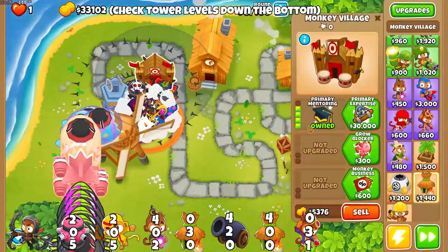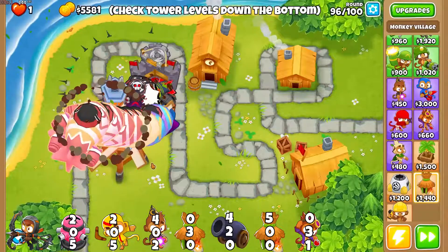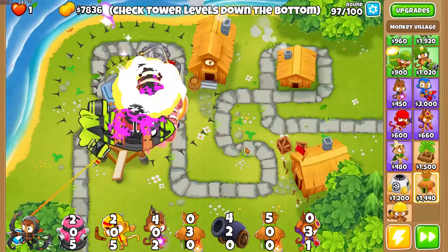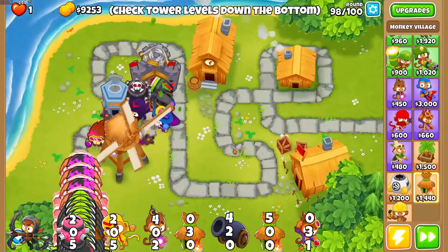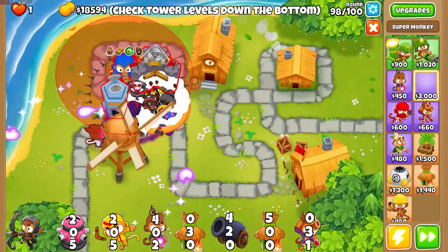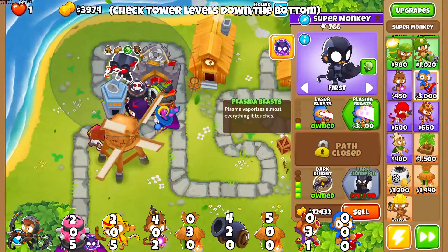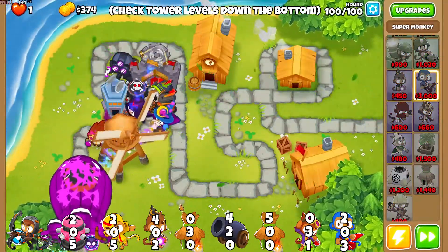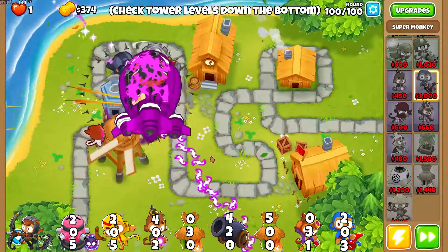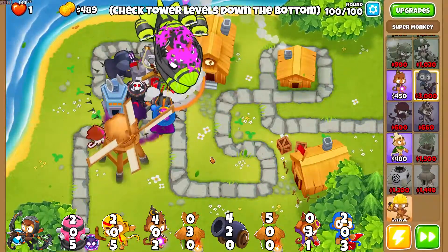Finally, we can get Primary Expertise. There's actually one more tower I forgot to get for round 100 — this setup does great against Ceramics but doesn't do great against the BAD. Round 90 is taken care of pretty easily, and we get the final tower: a 203 Super Monkey. It'll only do about 4-5k to the BAD, but 4-5k is enough to kill it with enough distance to still get a lot of damage from all towers, and win the game.